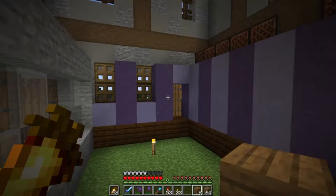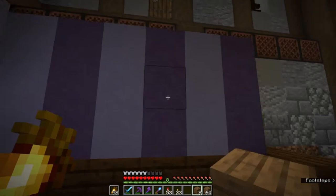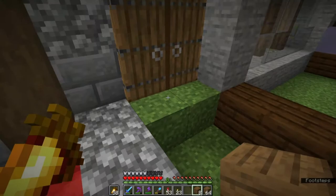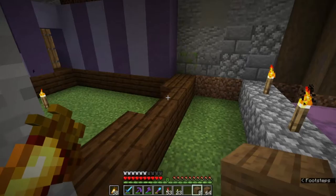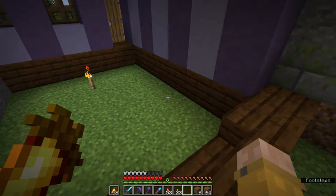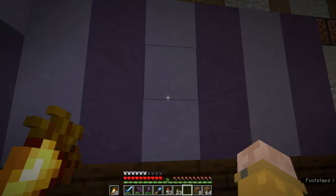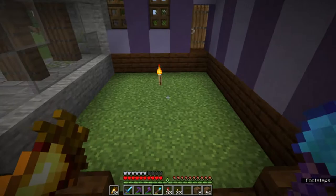I've gone ahead and continued the texture along this wall. You may have noticed the other side is empty — that's because you have to take into account how many rooms you'll have side by side. The corridor next to it will have completely different wallpaper, so I'll use a different style on that side so it looks neater when walking through. I've also added a couple of stairs for a smooth entrance, and I've made this only four blocks tall, which is the right amount for rooms like this.